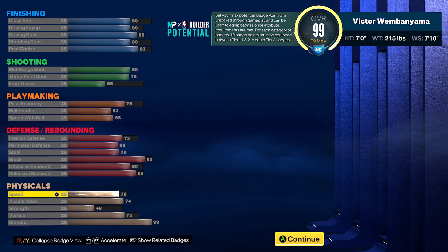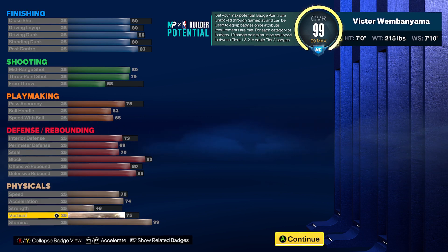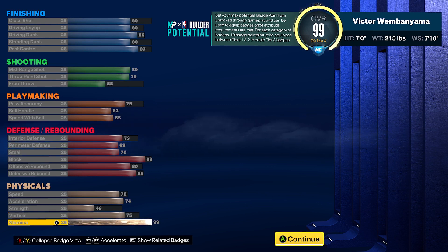For physicals, with gym rat and doing your workouts every week you get a plus four to your physicals. Right now I have a 74 speed and 78 acceleration — I'm still quick. Strength isn't that high but I don't really need it. Vertical is 75, which becomes 79 with gym rat, and stamina is 99 which is basically 100 in-game.